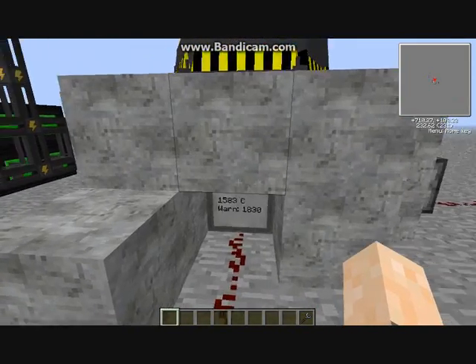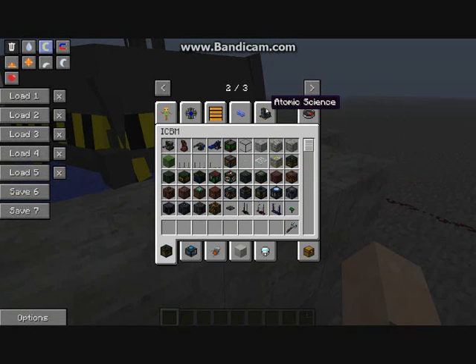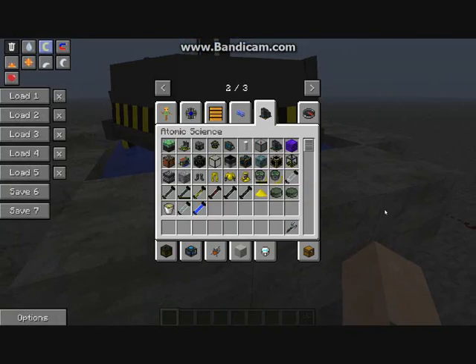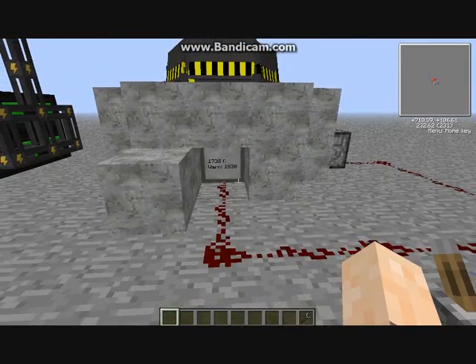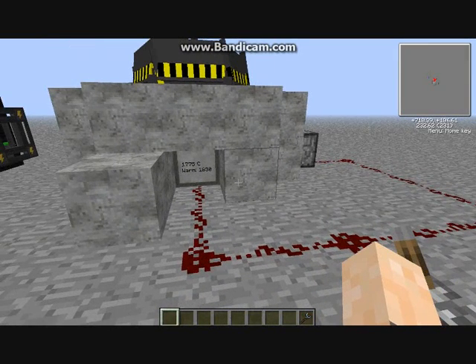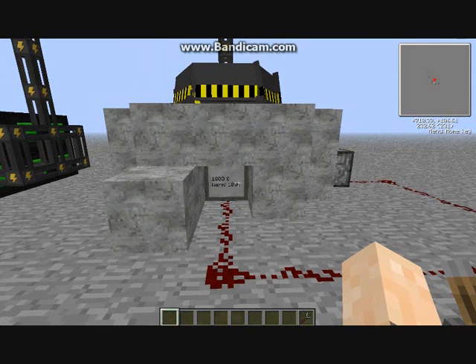These things are very clever. I love this mod — the whole Atomic Science mod is very interesting. I know the ins and outs of it apart from a couple of things I'm not sure about. Once it gets to about 1850 it still rises but very slowly, which is why I can't easily demonstrate an explosion for you.